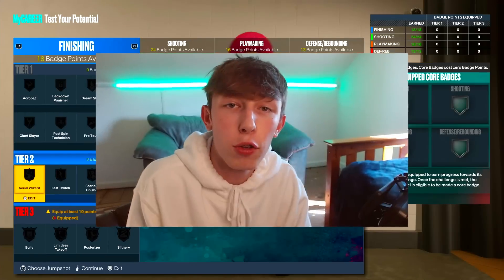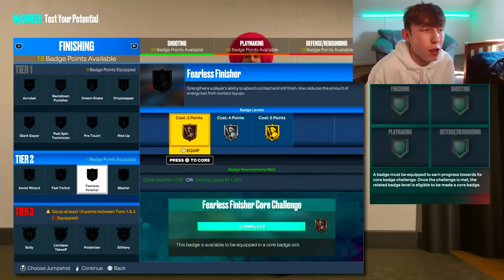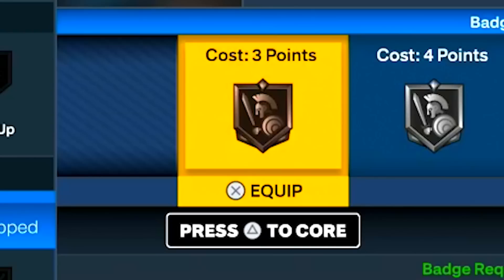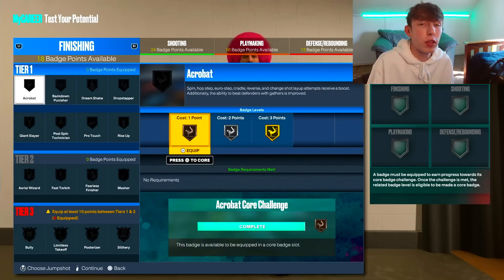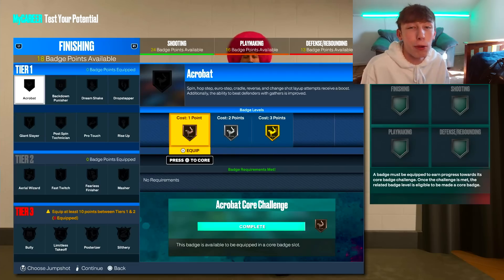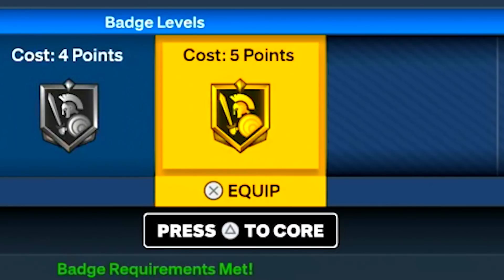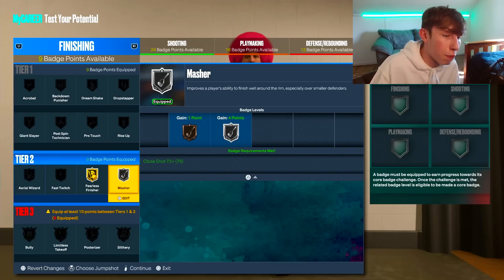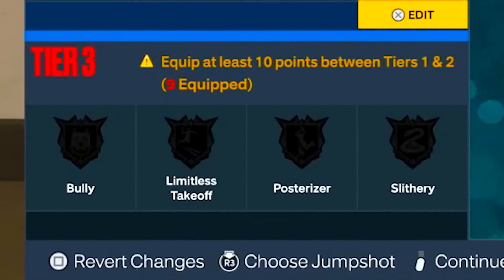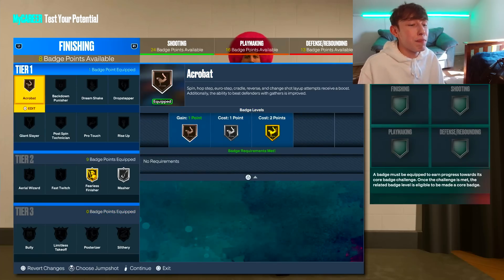Now we're going to go over the best badges for this build and see why I upgraded what I upgraded. On next gen, each badge does not always cost one badge point — for example, Fearless Finisher on Bronze costs three badge points because it's a Tier 2 badge, but Acrobat only costs one badge point. We're going to spend five attribute points to get Fearless Finisher to Gold, and another four for Masher on Silver. In the Tier 3 category you need at least 10 points between Tier 1 and 2 to unlock Tier 3 badges — so I'll put Acrobat on Bronze to hit that 10-point threshold.